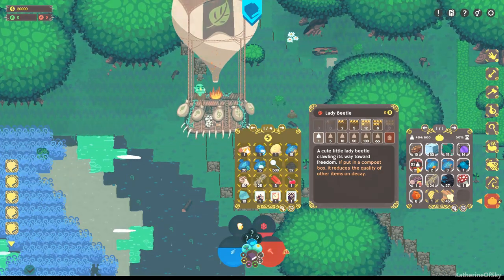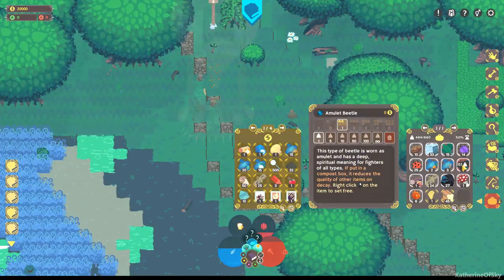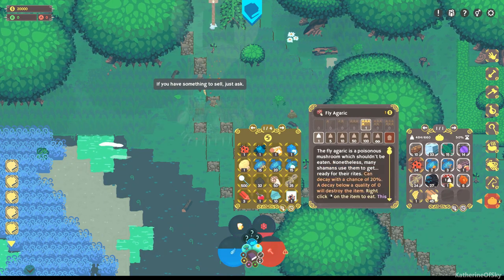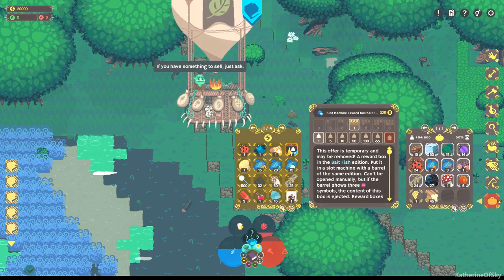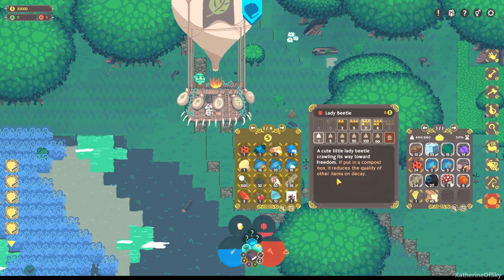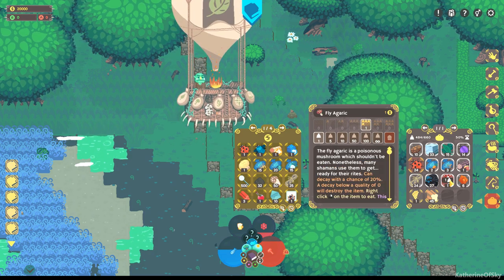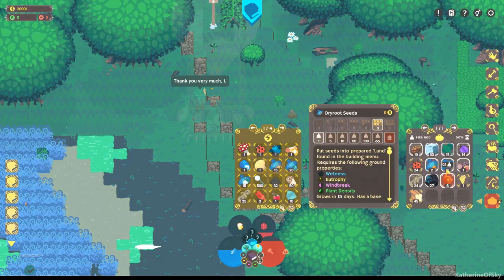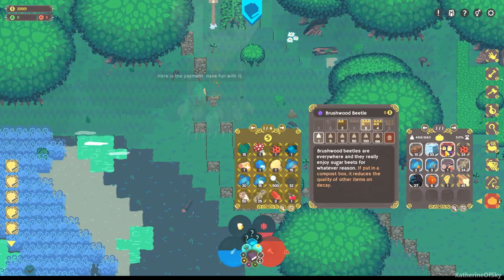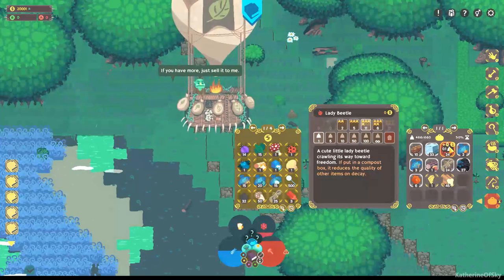Put in a compost to reduce quality of the other items on decay. I'm going to sell some of these things to him. Let's send all these ladybugs your way too. These are oat seeds, hop seeds, sugar beet seeds. There's a fly agaric. I'm going to give him all my leaves — control click. Brushwood. I'm just going to send all these beetles to him and stuff so I have more inventory space.